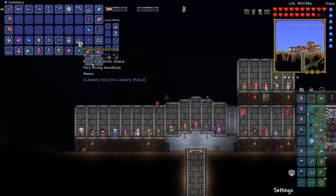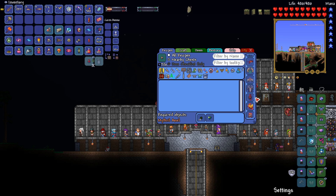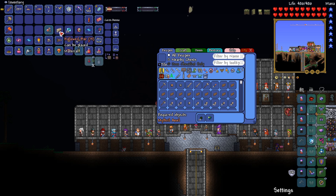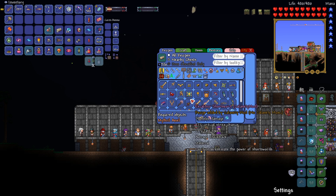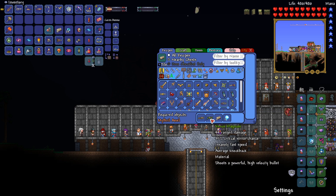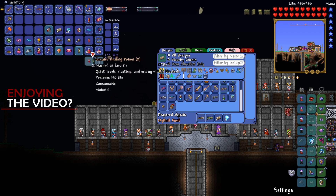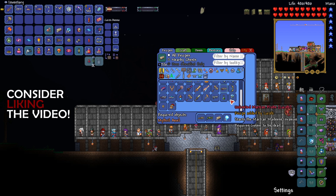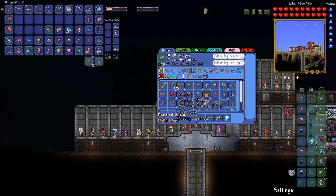Alright, some more Magnum Rounds that I don't quite know what they do or if there's a way to make them. Seems like you pretty much just get them from bosses. So we have Hallowed Bars now - finally! So we can make some stuff with that. We can't make this until we've defeated all three of them. Yep, this is after Plantera. Hallowed Repeater is usually pretty good, but Mega Shark is probably a bit better.